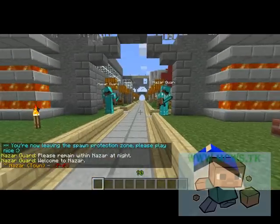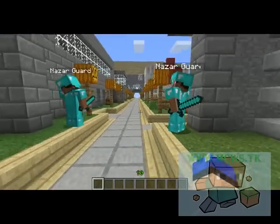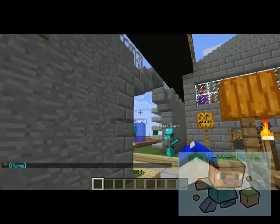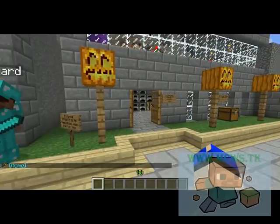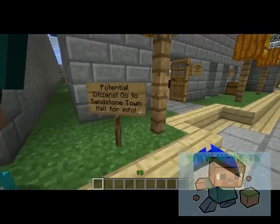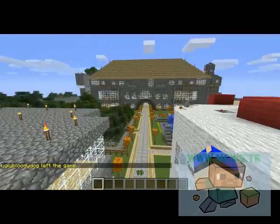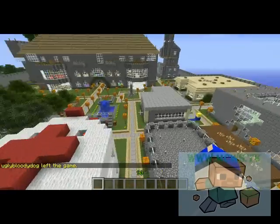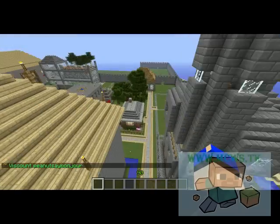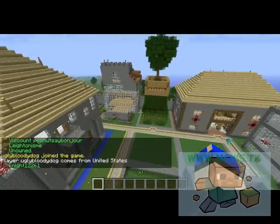When it says 'Nazar Town' at the bottom with PvP, that means you're in their town and their protection zone — you cannot destroy anything. There are two guards at the front; they will not attack you unless you were enemies of the town. Nazar currently only has two enemies. The guards will also attack mobs, so you can run to them if you are under attack. If you walk forward you will find the sandstone town hall, which has all the information if you wish to join the town. It is a very large town and you will get your own plot for your own protection.